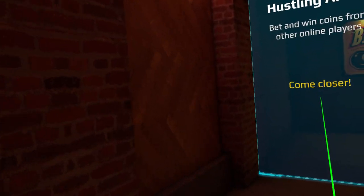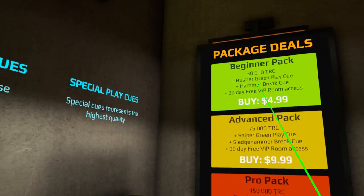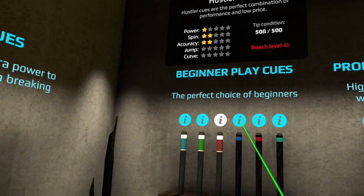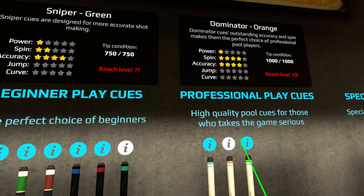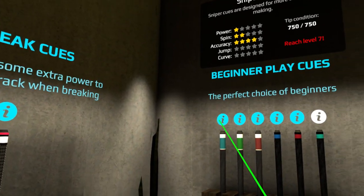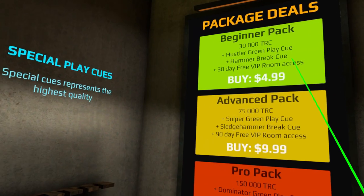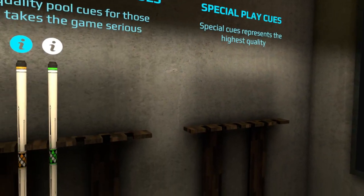If you do end up winning and not losing your money, you can spend that currency on in-game items. I don't know if there are other items you can buy, but it mentions reaching level 10 to be able to buy them — I don't think just reaching level 4 is enough. You can also get the beginner pack, which includes 30-day free VIP room access along with in-game currency, a pool cue, and a break cue.